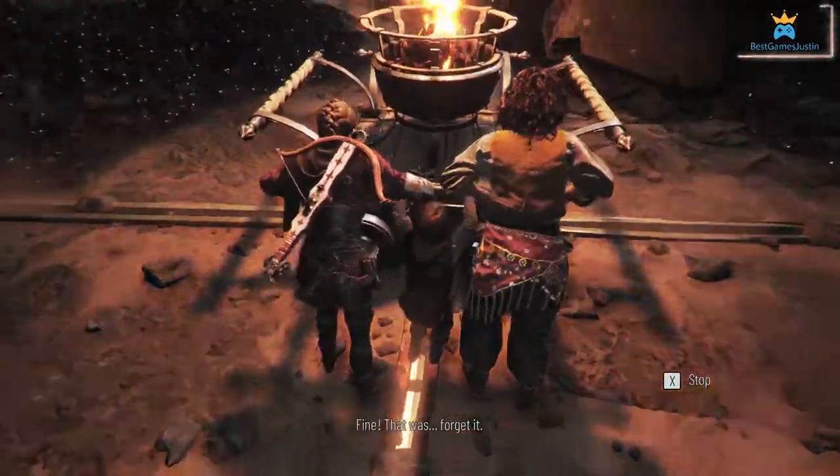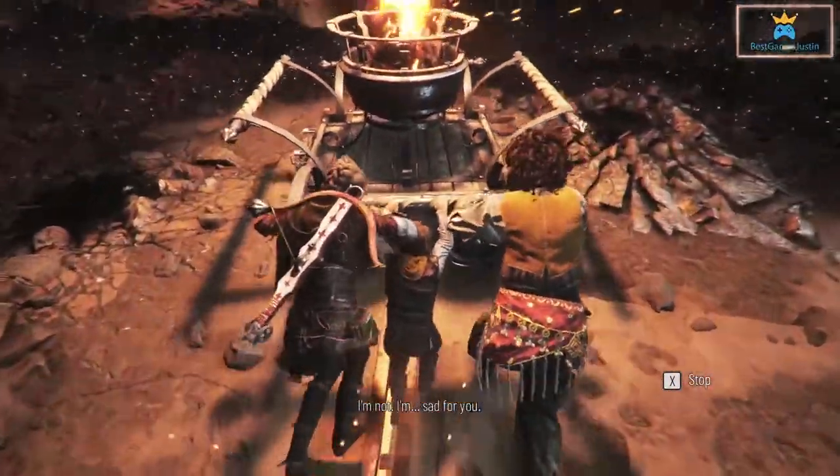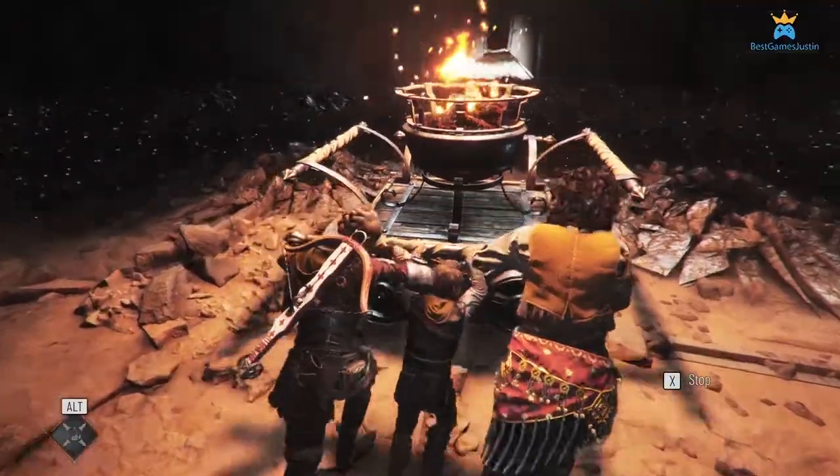You cross the bridge by taking the other side — the right side, the one that you used to get the collectible. Hope this video worked well for you. Thank you very much for watching, don't hesitate to like the video and subscribe, and I wish you all the best. Goodbye!